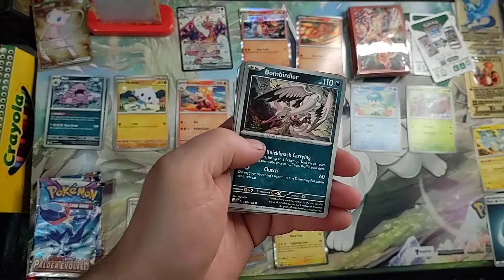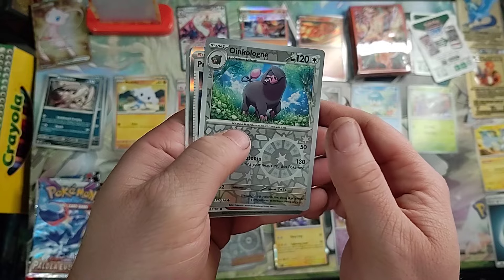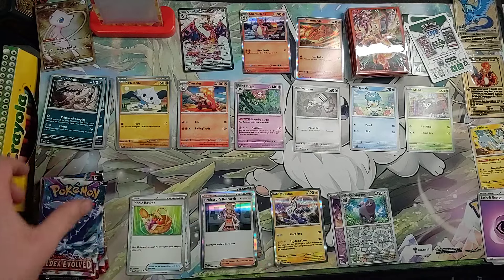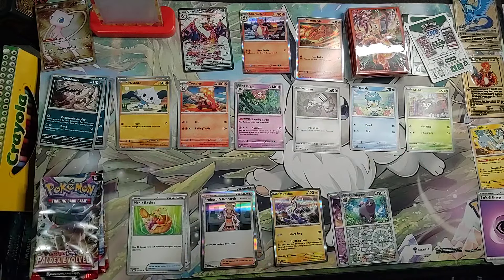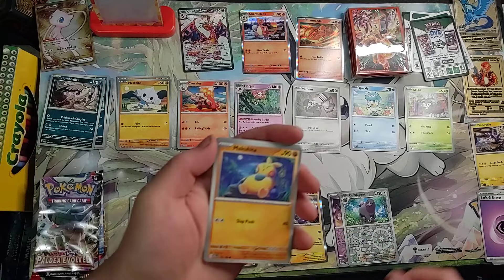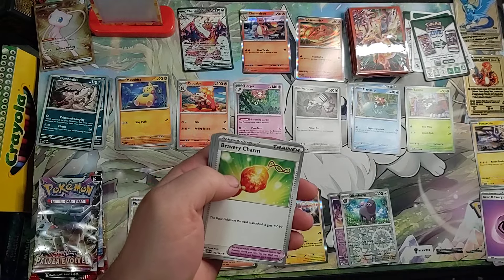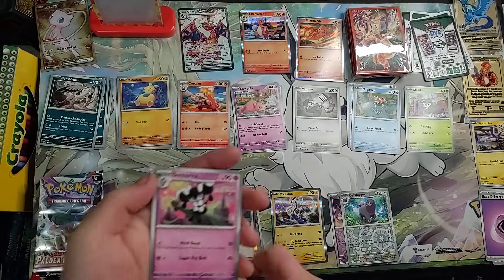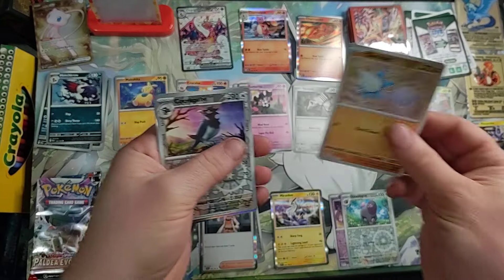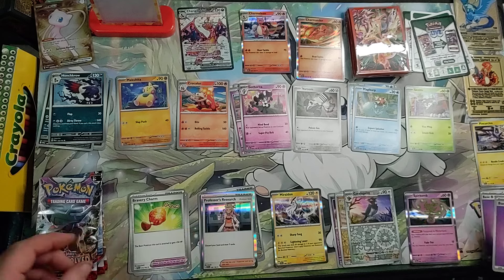Picnic Basket, Bombardier, Gravard Reverse Holo, Oinkalong Reverse Holo, Professor's Research Holo, and Energy. Having evolved since I've done these before, not going to go too deep. There's a Lightning, Makuhita, Magikarp, Slowpoke, Bravery Charm, Gardevoir, Honchkrow, Glimit Reverse Holo, Corvus Squire Reverse Holo, Spirit Tome Holo, and Energy.